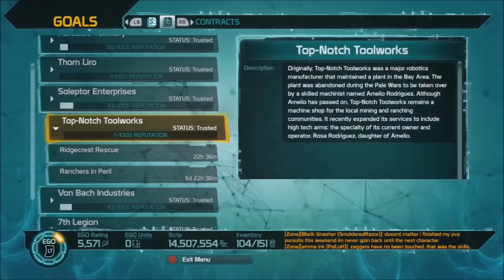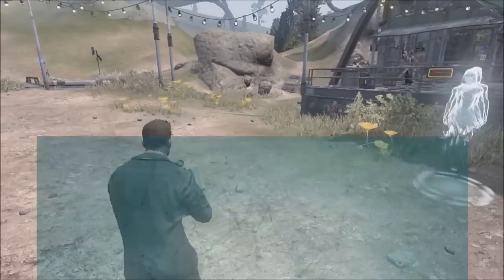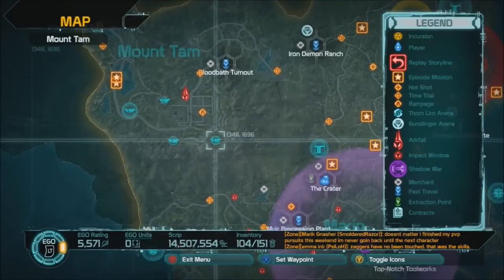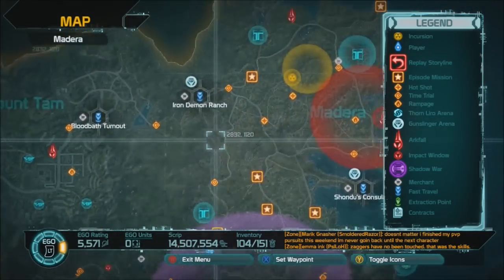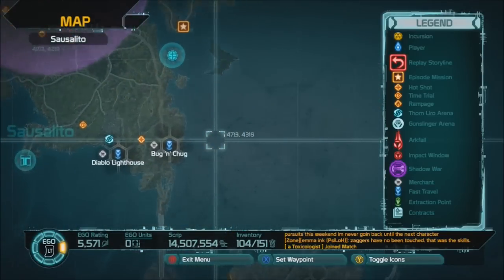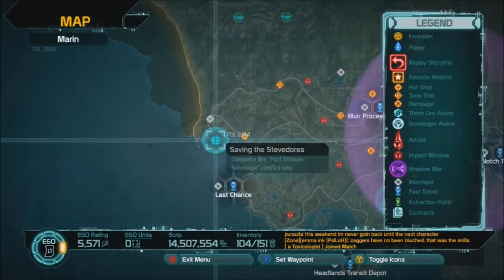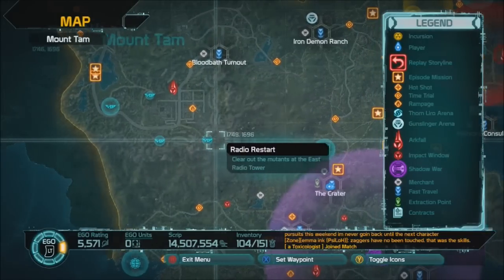If you're wondering what all those blue dots are, that should hopefully explain it, and you'll understand whether you choose to do them or not. When you complete one, the blue dot will disappear so you know you've done it — it points out what you still need to go get done. There are some down south but they get a little difficult and are kind of glitchy. Hopefully that explains what the reputation stuff is, what you can do with your reputation, and where to get it.